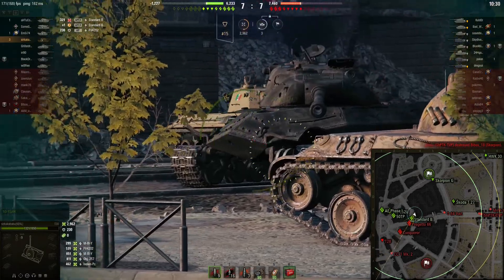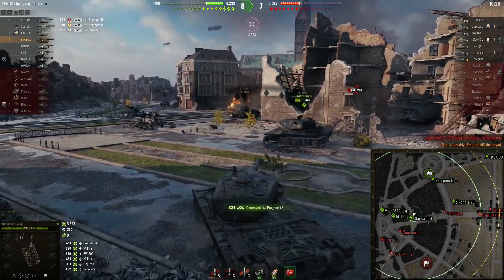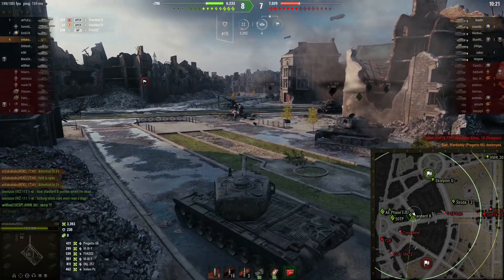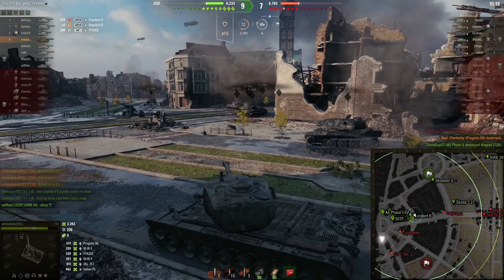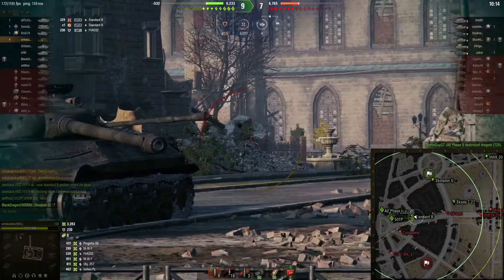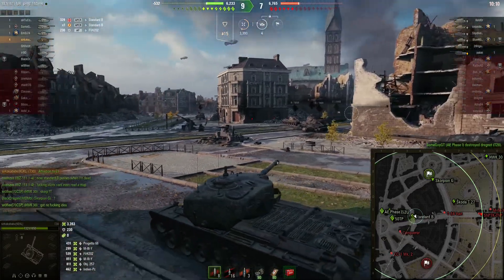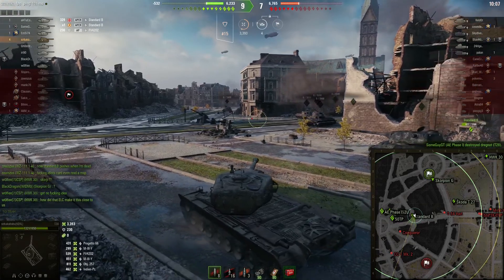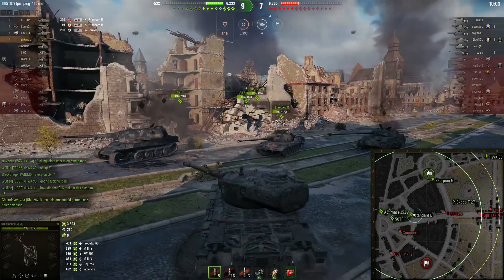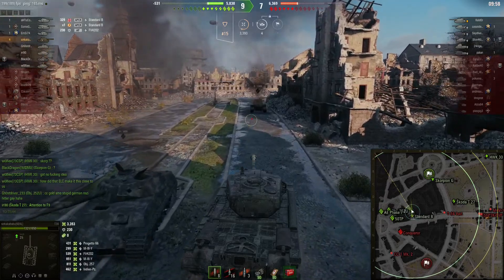The Progetto 66 comes in for some action and tries to side-scrape against a T-30 — well, that is cute, let's just say that. The scores show we are two tanks up, but in hit points we are below minus 500, so the enemies are healthier than us.